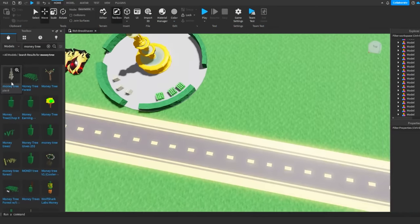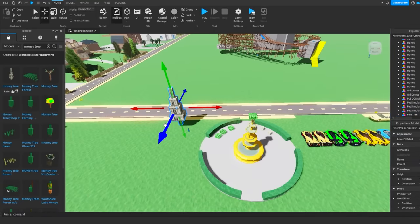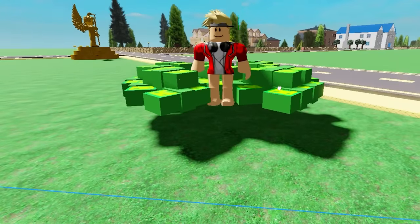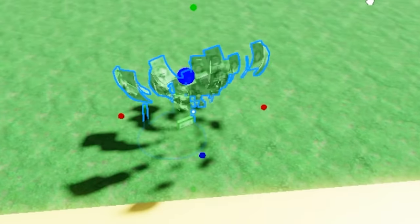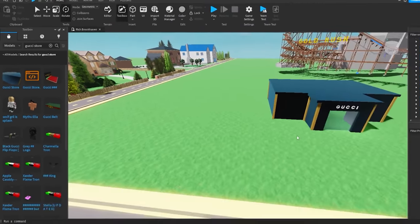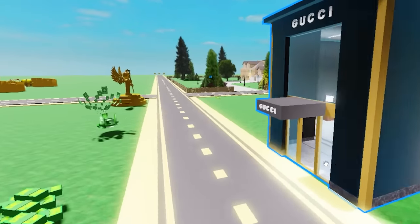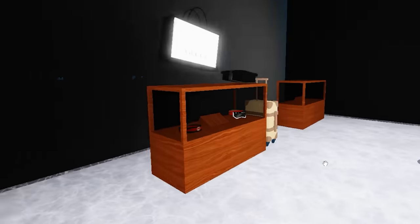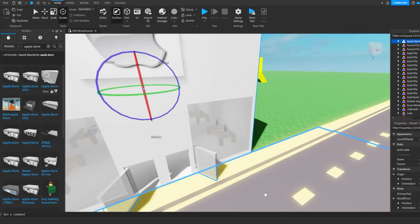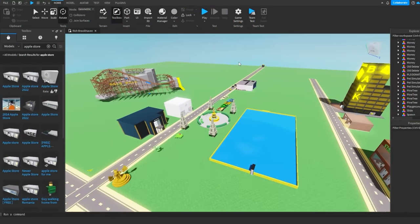Next I want to add money trees like in the first game we played. Found a money tree, made them as big as possible, and planted many across the map. Also added money bushes and a money sprinkler. I added a Gucci store since Gucci is usually rich - right when you walk in, rich people will go straight to Gucci. Also adding an Apple store: got the iPhone, iPod, tablet, and more.